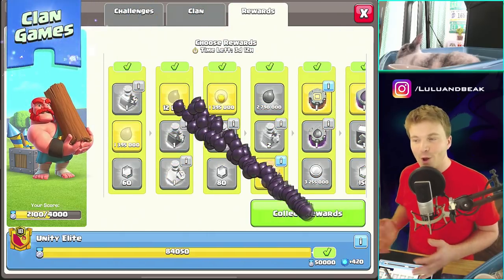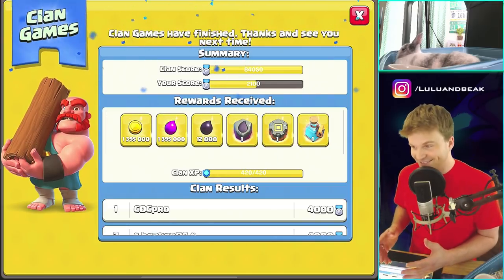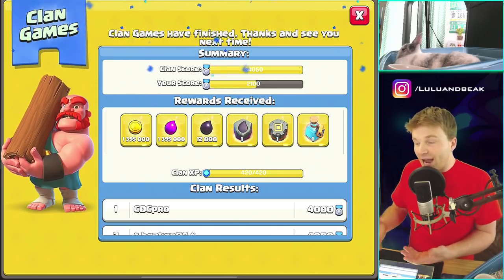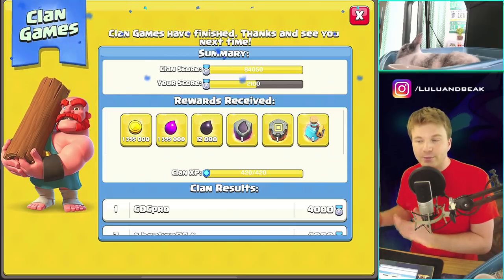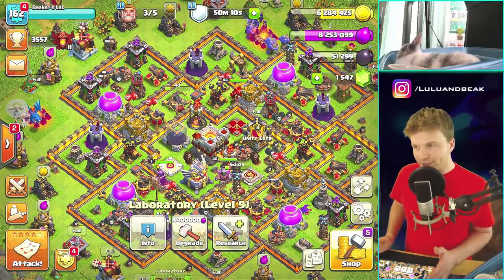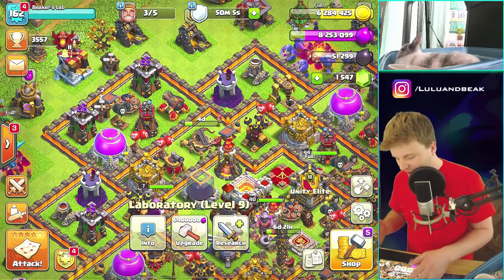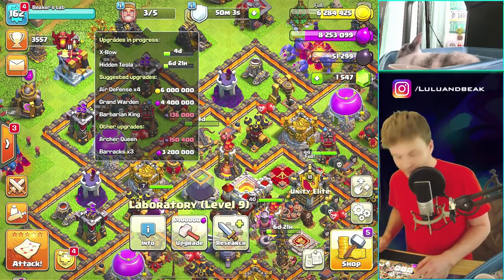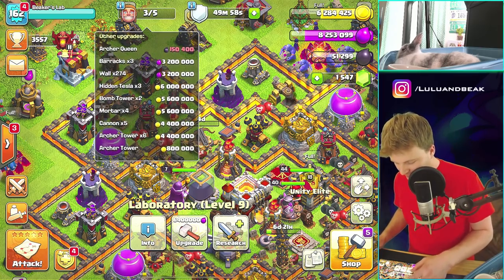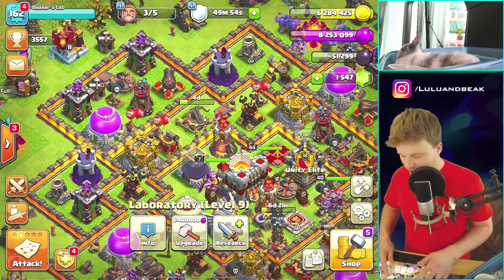Just gotta make sure I clicked the right thing — if I clicked on the gems I would never forgive myself. Even that builder base rune is really valuable, even if you don't play the builder base much. Now for gold and elixir, let's find the most expensive things we can do with six million gold. And the first thing that comes up is six million — it's like it's reading my mind. I'll take that!